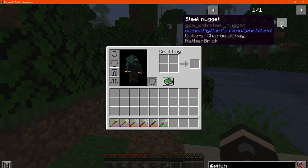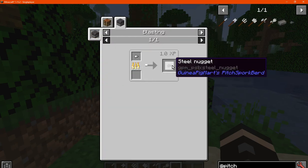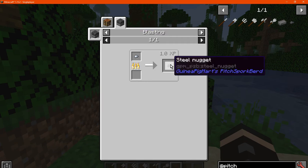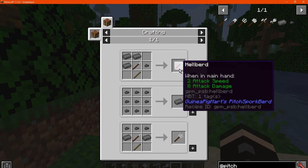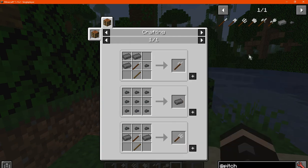What you obviously want is a Steel Nugget, which you can get from smelting Iron Nuggets to Steel Nuggets in a Blast Furnace, then making the Ingot, and then using the Ingots and Nuggets for different recipes, like so.